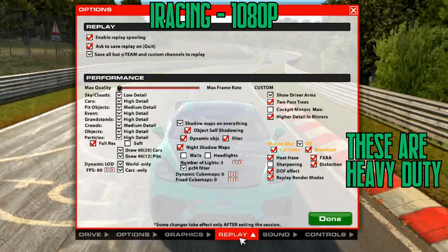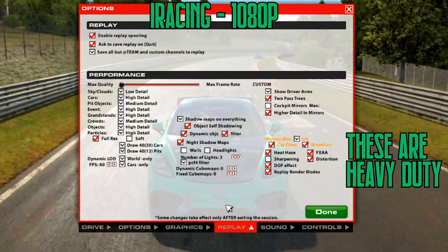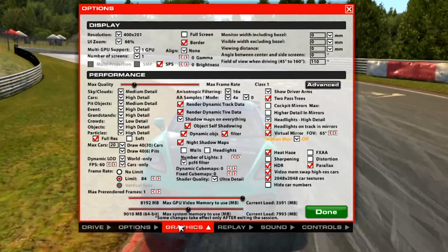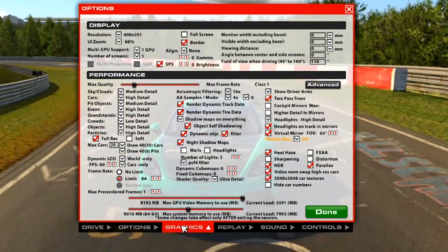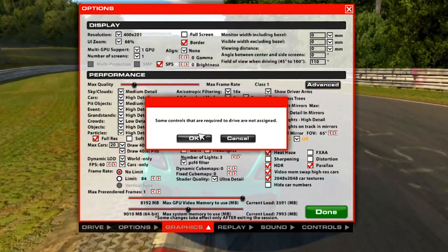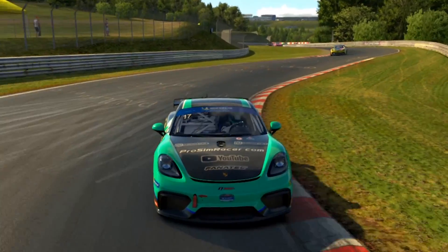We'll start with 1080p since I don't have triple screens, but to really push it I'll add all the graphical settings on — basically everything. I'm not actually expecting a huge amount of difference here because iRacing is known to be so CPU bound that I think it won't really get a lot of benefit from the graphics card. But let's see what we find.